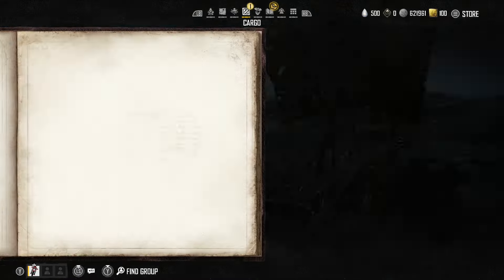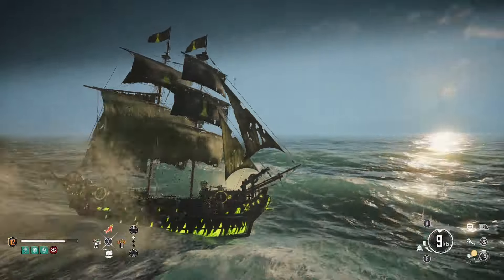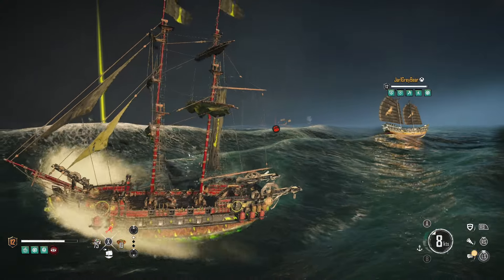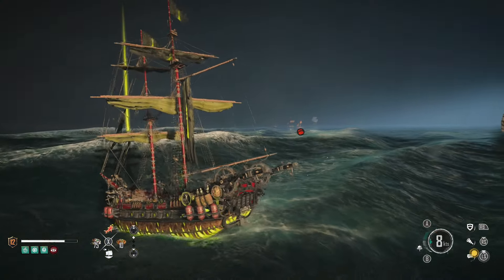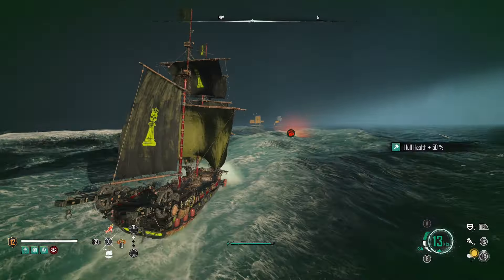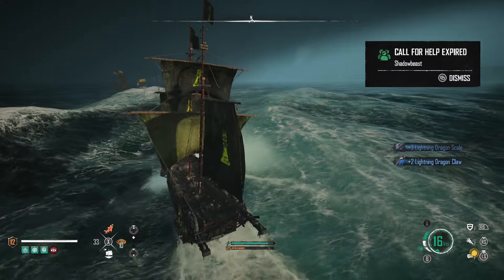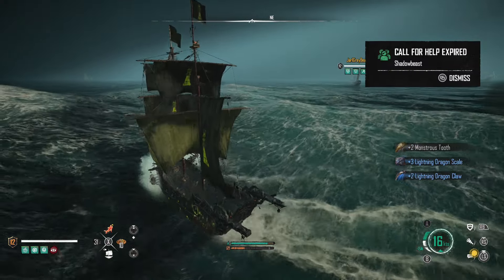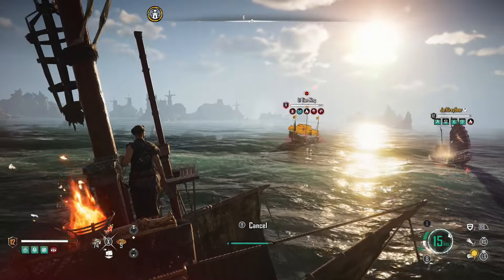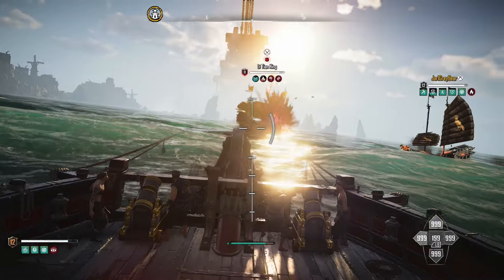We get lightning dragon scales and claws from the regular variant as well. The claws go into a chest rather than inventory directly, so both drop types are available. You might get a few less from the easier version, so you may need to do it a couple more times — you need six lightning dragon claws to craft Heaven's Mandate.